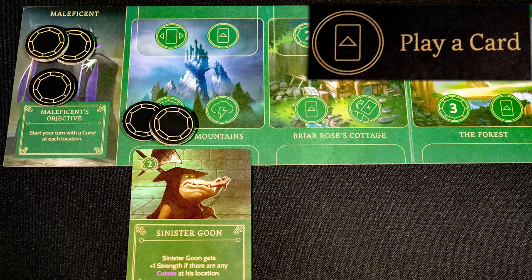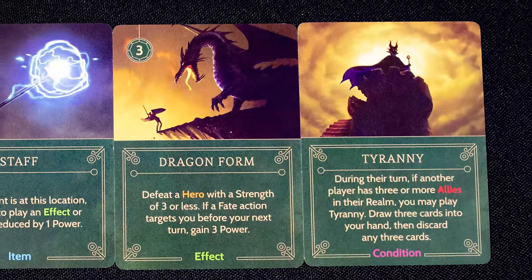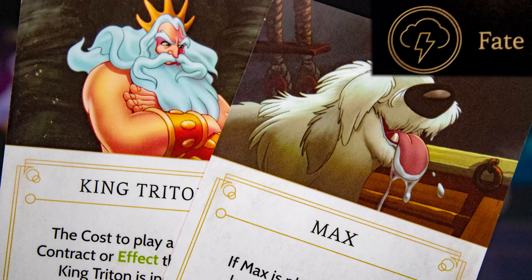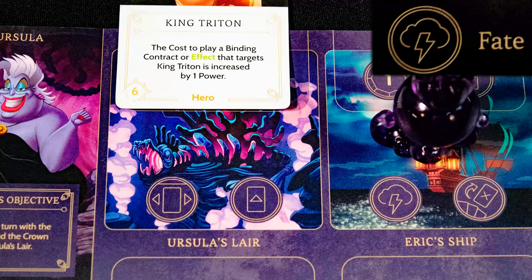The play a card action lets you play power cards, paying the cost shown in the top left of the card. Ally and item cards are placed below in any location on your board. Effect cards are one-off actions you play and resolve, and condition cards can be played outside your turn if the condition on the card is met. The fate action lets you draw two cards from an opponent's fate deck, choose one to play, and place it on the top row anywhere on their player board.